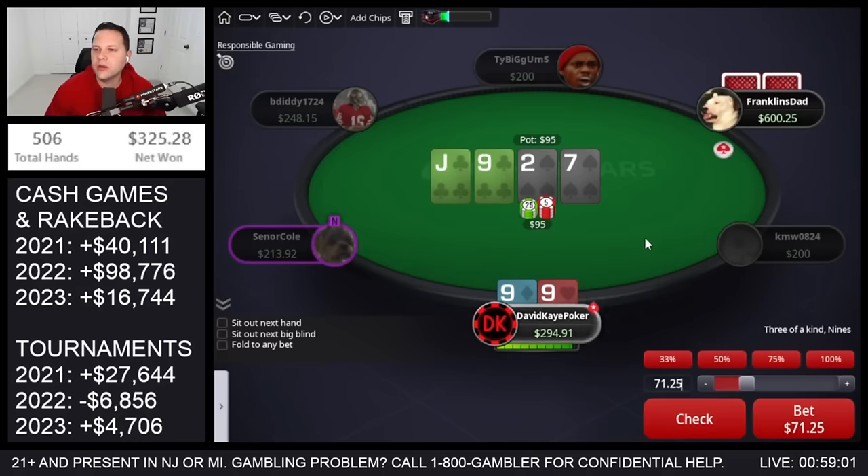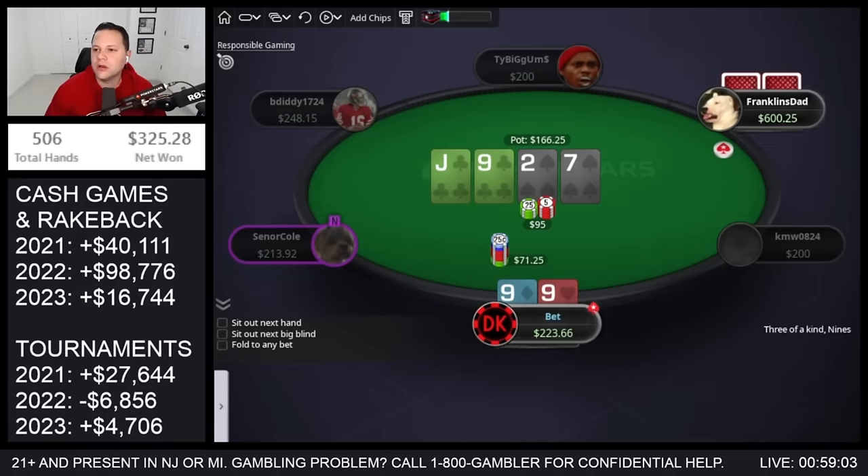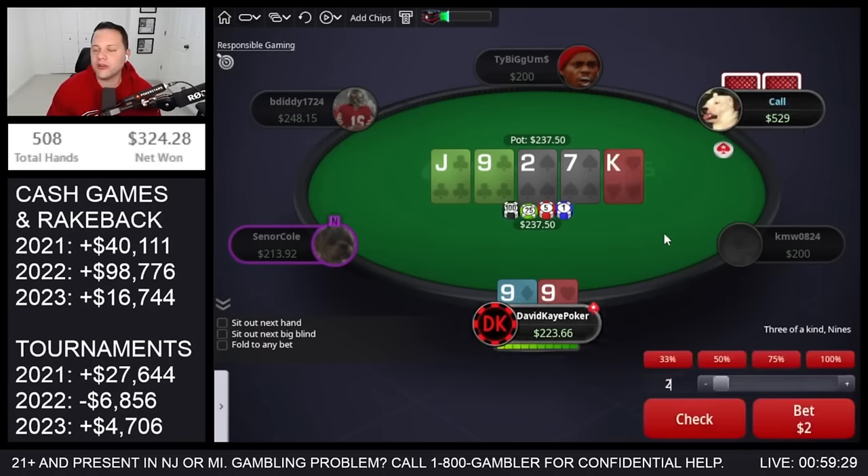We flop a set — nice — jack-nine-two. Going to have draws. Check-check, we'll bet the turn. Go for a bet, turn caller. King on the river — king is better for his range than mine.